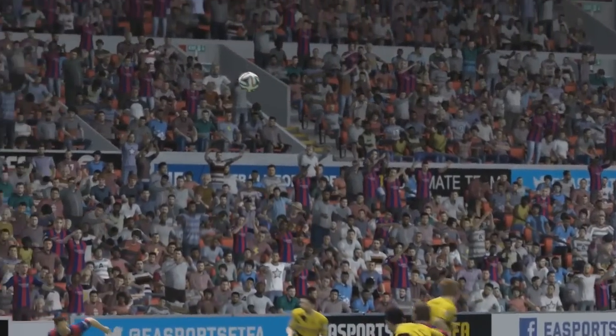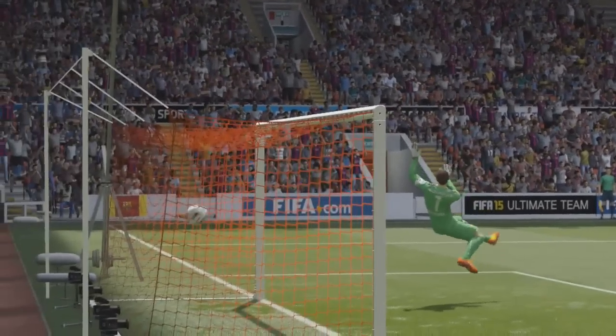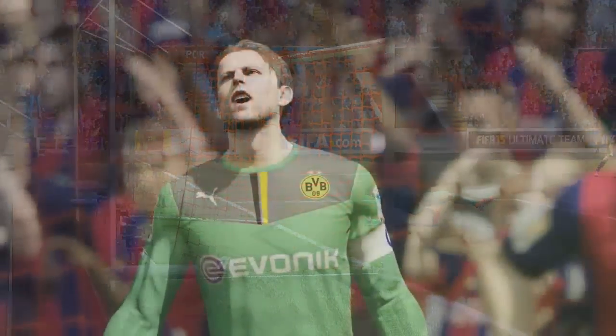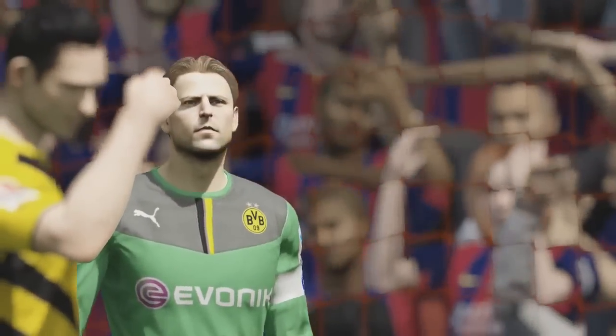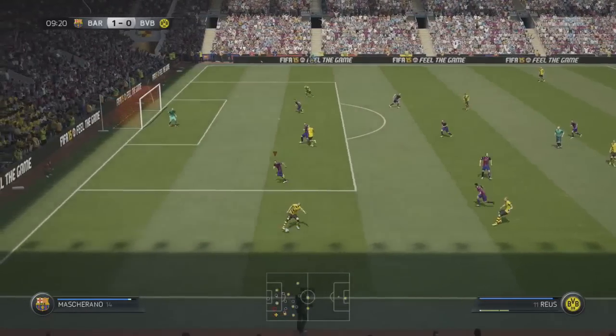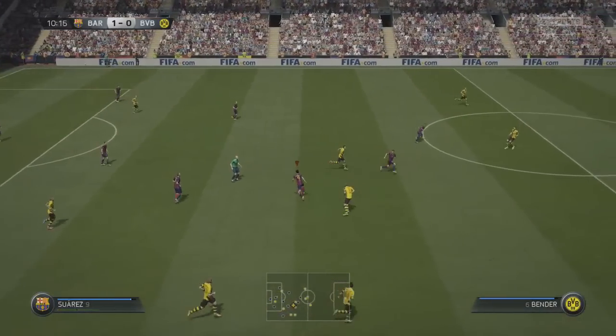Dani Alves — he has got that in his locker in real life, and if he can do that sort of thing on FIFA 15 as well he's going to be one of the best right backs on the game. Roman Weidenfeller clutching at thin air. It's Barcelona 1, Dortmund 0. Fantastic start. Smeltzer down the line looking for Marco Reus — Reus obviously going to be one of the best left-sided midfielders in the game.